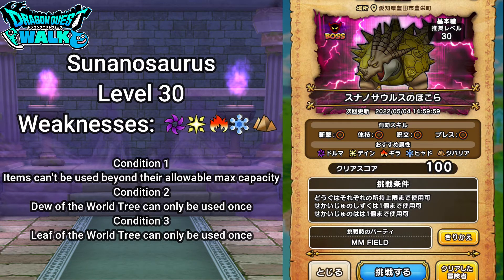The Tsunosaurus is weak to Dorma, Dane, Gira, Hyado, and Chivari. It's recommended for level 30. The basic skills are also weak, and there are standard conditions: items can't be used beyond their maximum allowable capacity, and the Dew of the World Tree can only be used once in battle. With this particular team this should be no problem, so here we go.